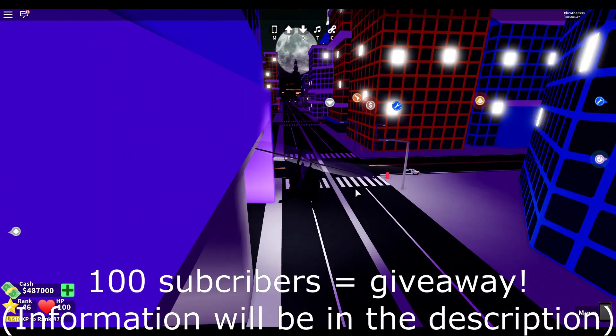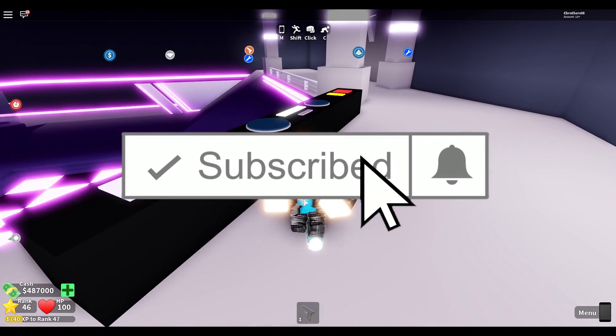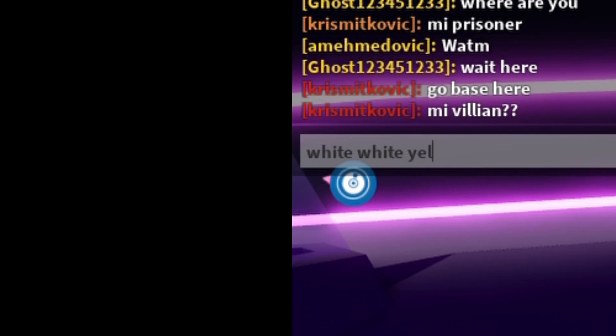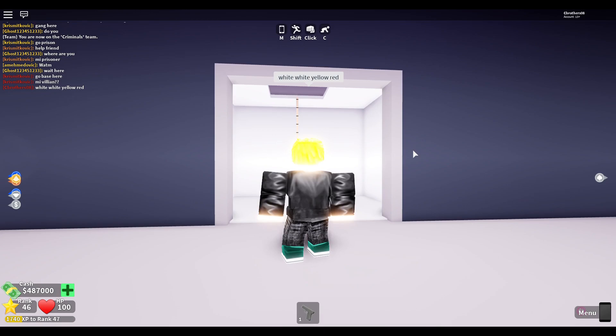By the way, if we hit 100 subscribers there will be a giveaway! So let's go ahead in here. First of all, when you get into the nightclub, don't ignore this because it can help you for the heist. What I recommend is you need to remember the code: white, white, yellow, red — then just click Enter to confirm it.